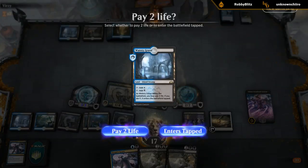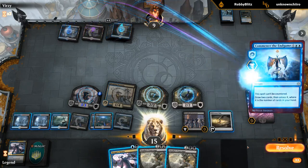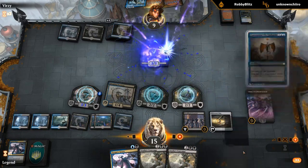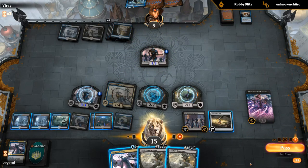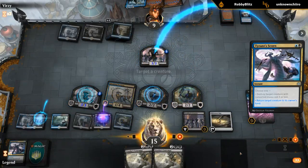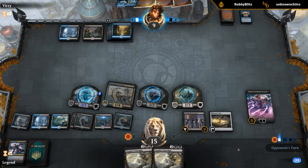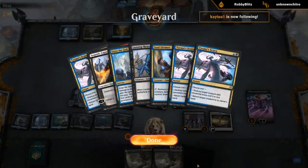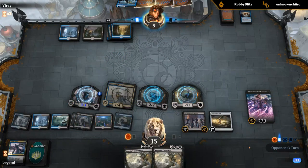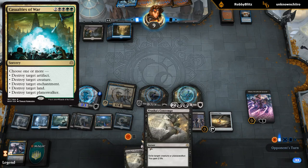I'll take two damage here just to keep up Contempt and scry. We'll put a stop on end step. Do we want to bounce this right now? Seems okay. Put a stop on upkeep so we can scry with maps. I'm kind of digging this — nice mix of a bit of pressure with our creatures, bit of card draw, some planeswalkers, diversifying our threats. Our deck is horrible against that green-black sorcery that destroys artifacts, enchantments, planeswalkers, lands, and creatures because they get the full five-for-one against us.